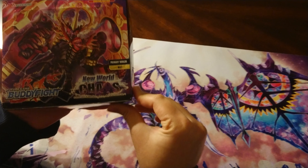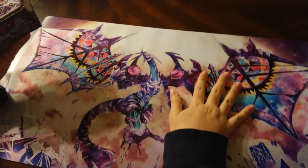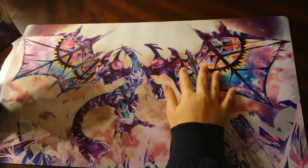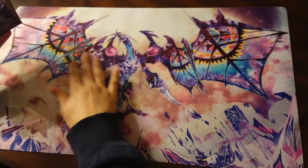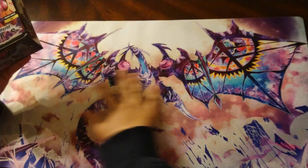And in case anyone's wondering, I decided it was high time I got a playmat, so I found this on Amazon for a good price and decided to buy it. Dark Requiem Xyz Dragon is probably my favorite dragon from the Yu-Gi-Oh 5 series, so I got this playmat.